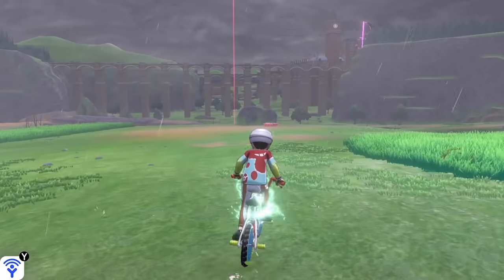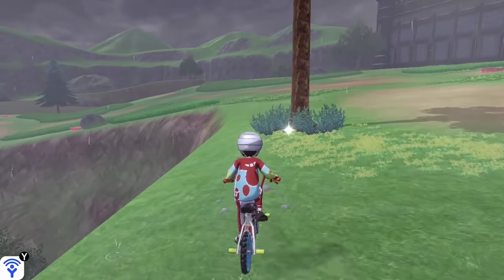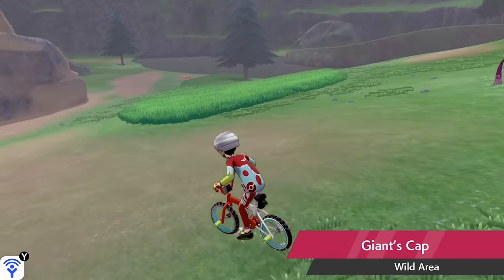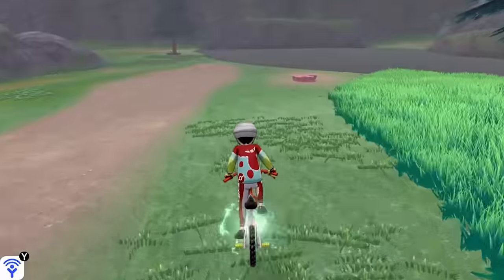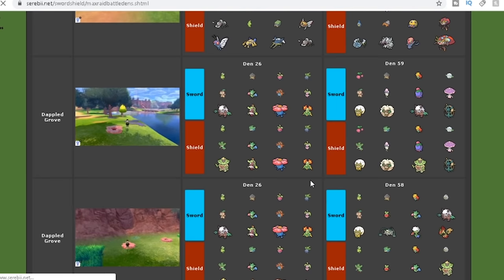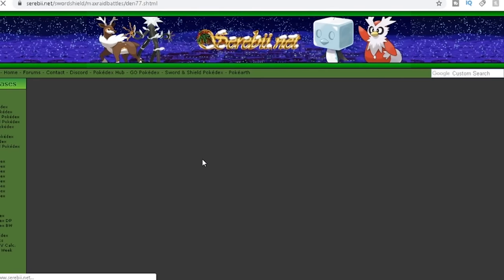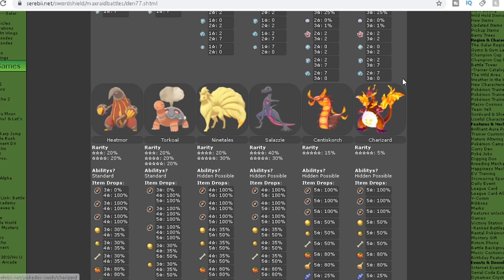Look at the Pokemon you want to get as your shiny. For this example, I'm going to be using Gigantamax Charizard as our shiny target. The first thing we need to do is locate the den where this Pokemon spawns. Once you're there, you need to get the relevant purple or red beam. To check what kind of beam your target Pokemon spawns from, you can check out Serebii.net and their max raid den list.